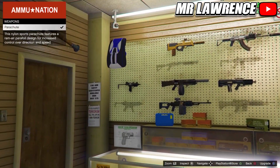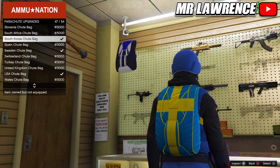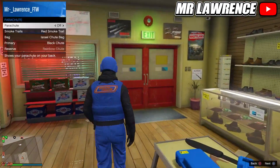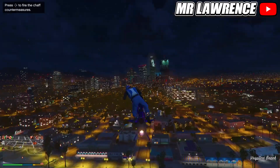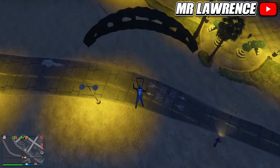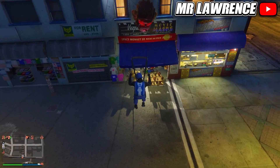From here, make your way over to the Ammu-Nation. Go to Parachutes, then Parachute Bags and purchase the Израиль parachute bag. Equip the parachute and make your way over to the mask store with a flying vehicle, then parachute right into the mask store and start spamming right on the D-pad so you can save this outfit in the mask store.